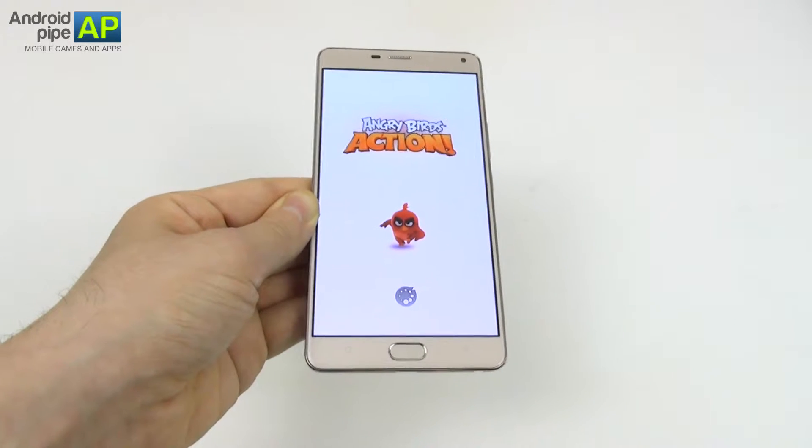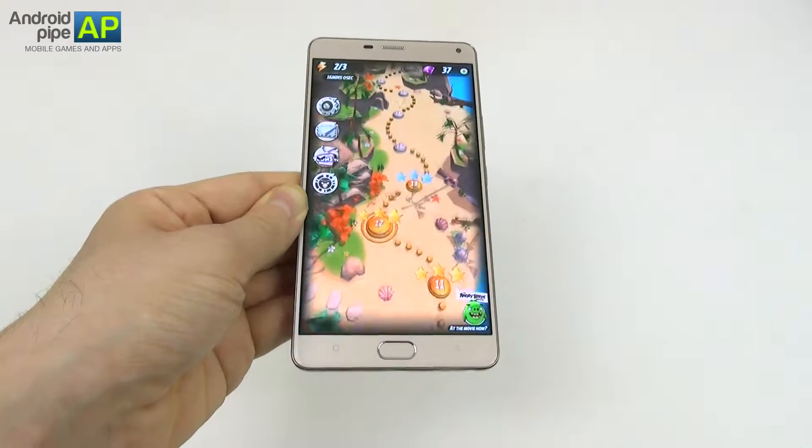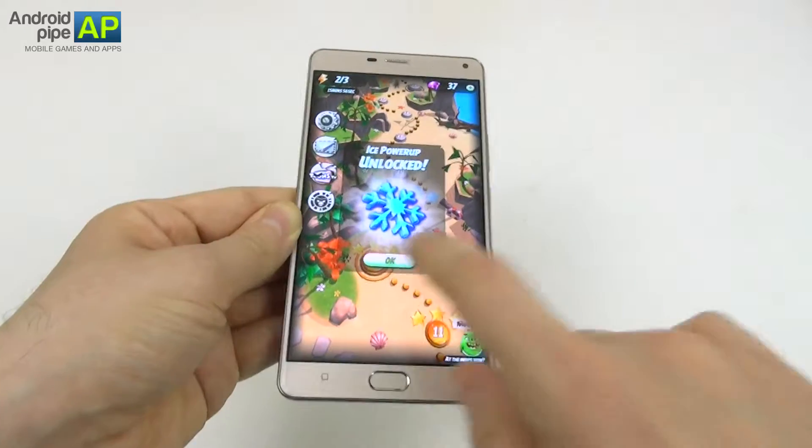We have the usual characters: we have Red, we have Terrence, we have Bomb and probably Chuck as well. The game has been in soft launch for a few months and we have unlocked the ice power-up.